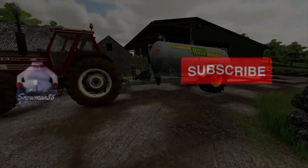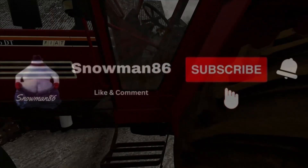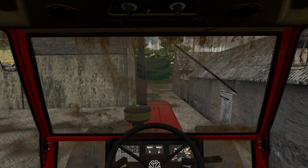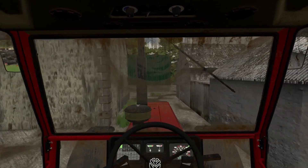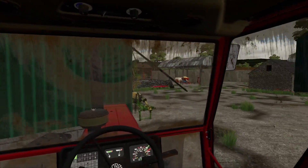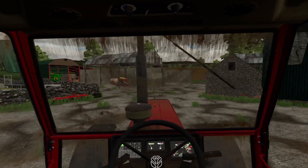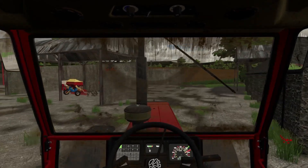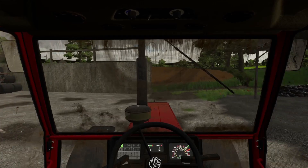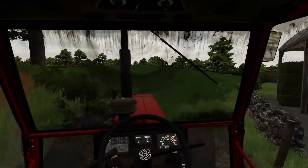Hey guys, join me here at Slummo86 and we are back on Valley Springs. Today as you can see we have a tanker on the back, so we have one load already loaded up and we are getting ready to head to our new grass field 170. We are going to get there and spread some manure, guys, and as you can see the canola looks pretty ripe there in front of me, so we are not far off being ready for harvest.